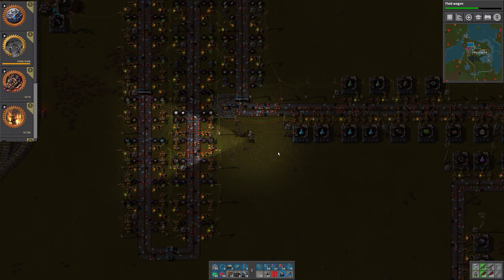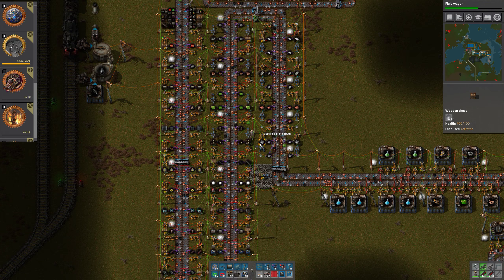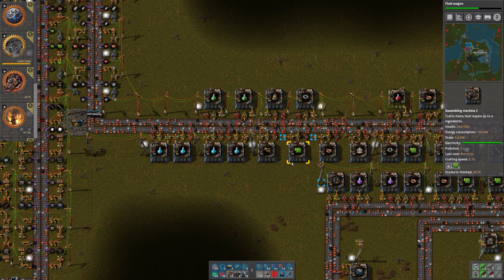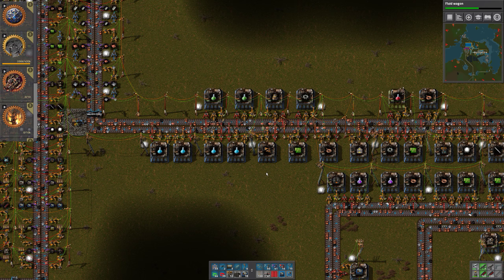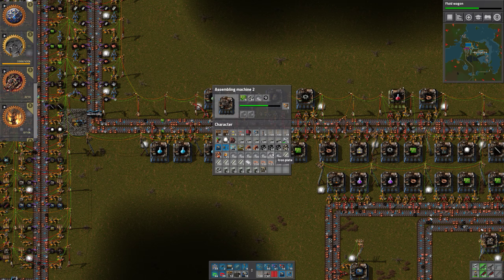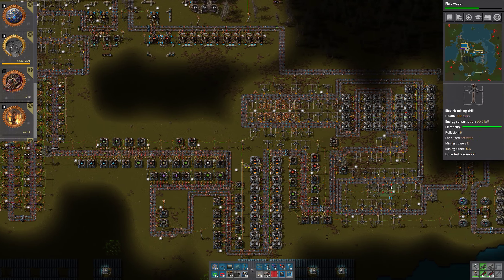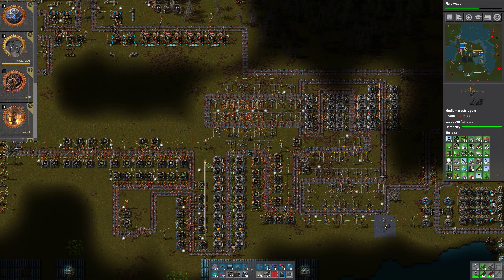We also need to make sure we have green science packs, which requires inserters, which requires iron gear wheels. We don't have any inserters. Let's add iron gear wheels and iron plates. Then we are grabbing the inserters — green circuits as well, let's get that going. Then hopefully we should get a bunch of science packs being produced. And if we don't, we can always pick up the inserters over here and then manually create the science packs, or do it automatically by just dumping it in the assembly machine.